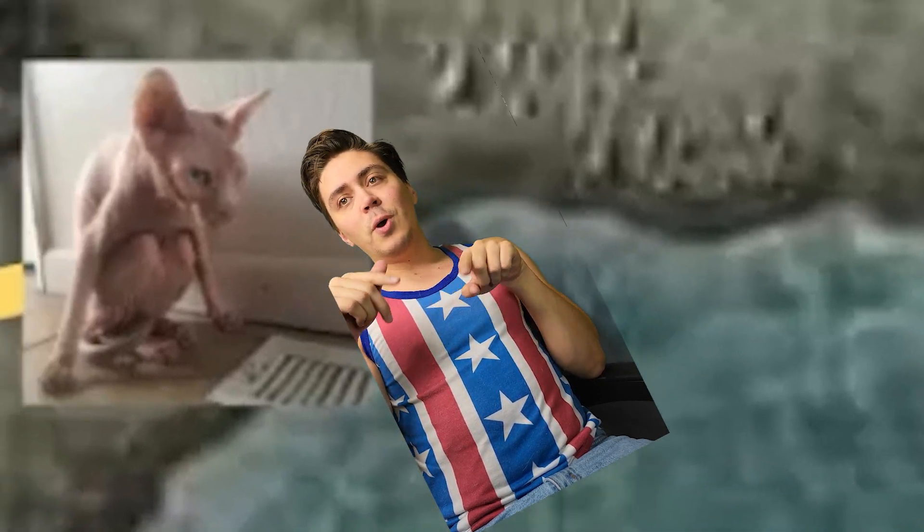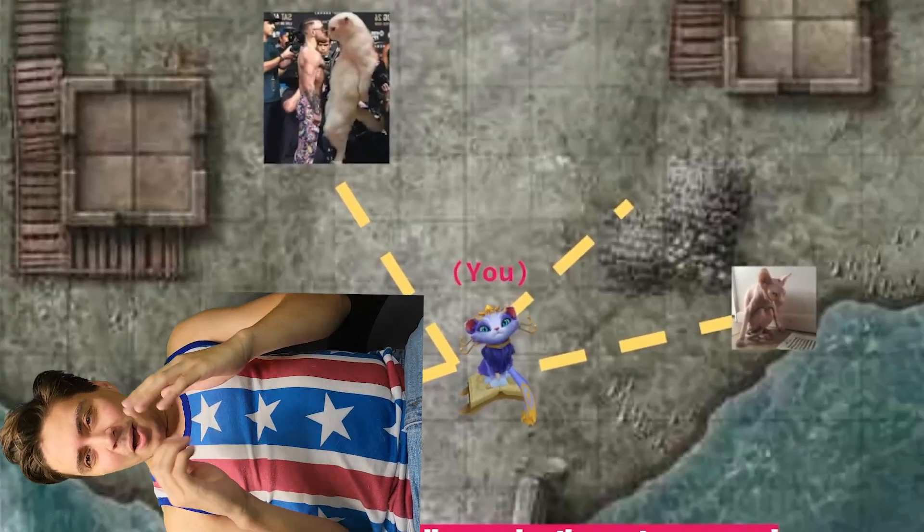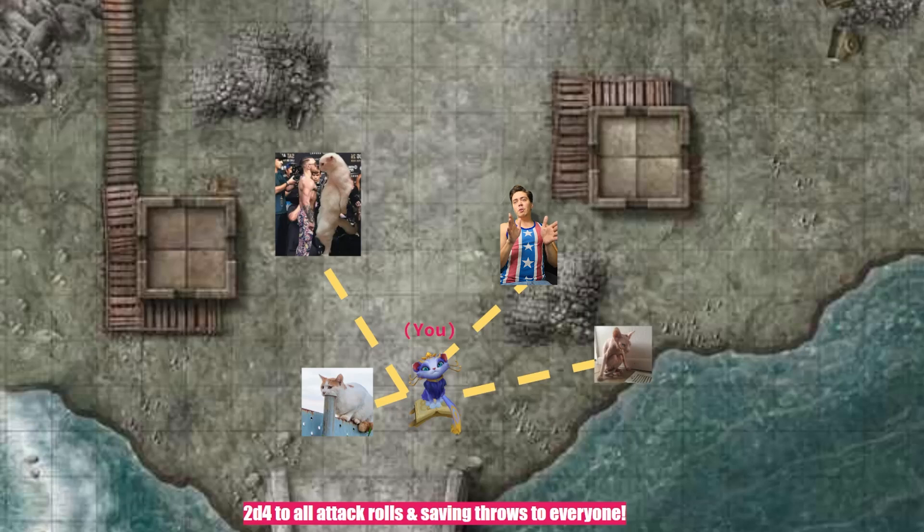Your barbarian, fighter, and rogue would all love what you're providing. On subsequent turns, you can use the Help action to give everybody advantage as well. Looking at the battlefield — you in the middle, the goblin rogue sneaking off to the side, the fighter charging into combat, the bard by your side — notice how everybody is within 30 feet of each other. 30 feet is very generous. You are just a tower of power, giving your energy out to everybody with 2d4 to all attack rolls and saving throws.